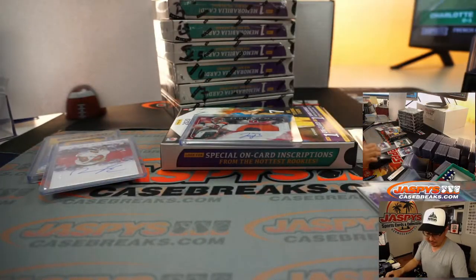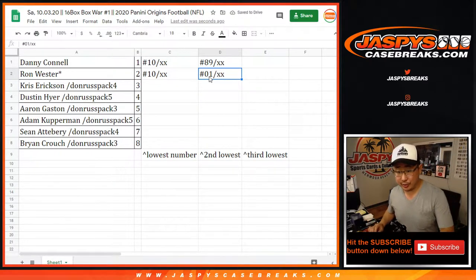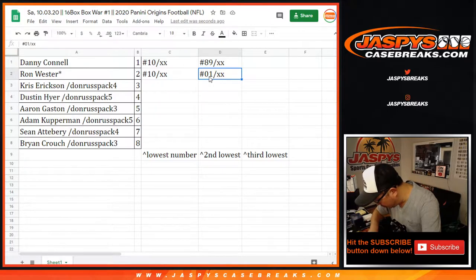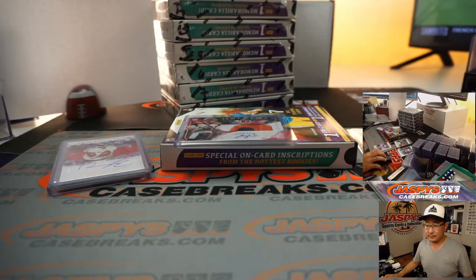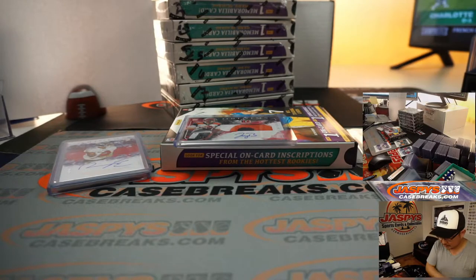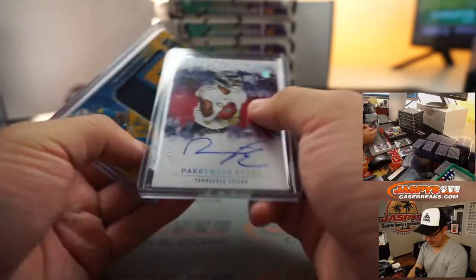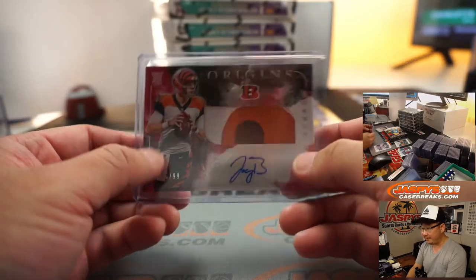Apologies to Danny, but Ron, you've now taken the lead — and a Joey B RPA, what a box! With the tie at 10, Ron's lowest is now 1. The tiebreaker is 10, and the third lowest number is the Joey Burrow at 50 out of 99.